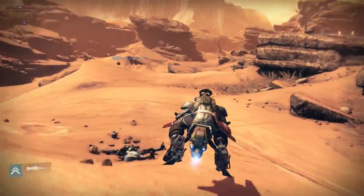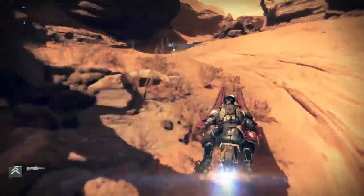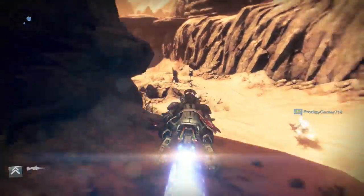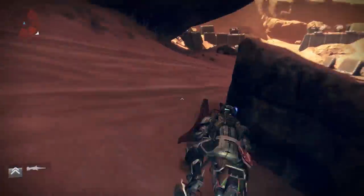Head back the way you came and go towards the Valley of Kings, like you're doing the Black Garden story mission. Eventually you'll hit Giant's Pass. When you start to see this area with a lot of Cabal, look right and find a tree. The ghost will be sitting around the roots.